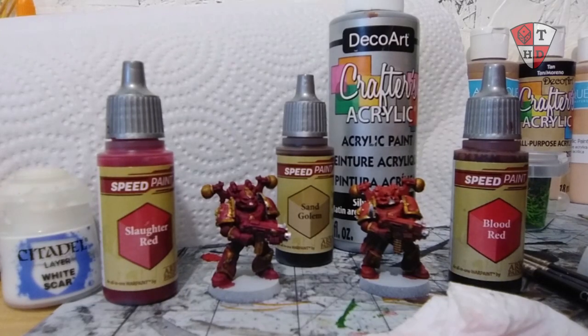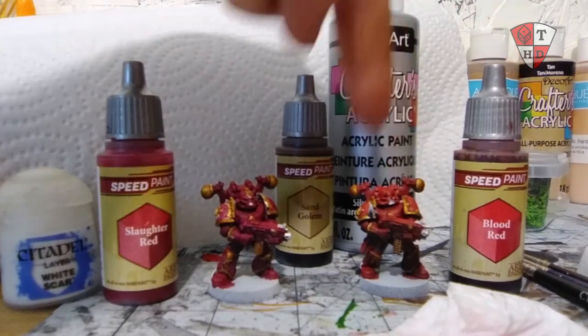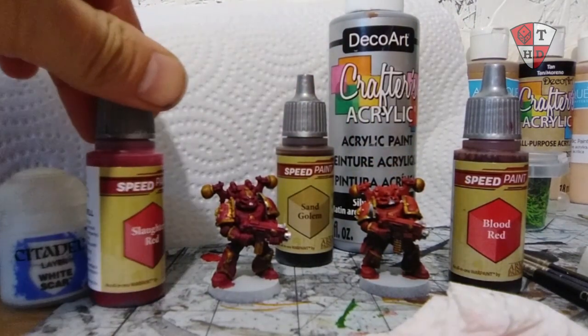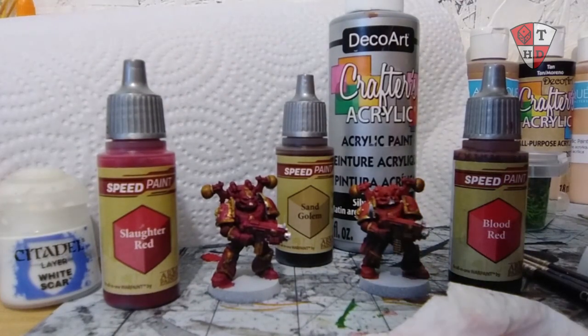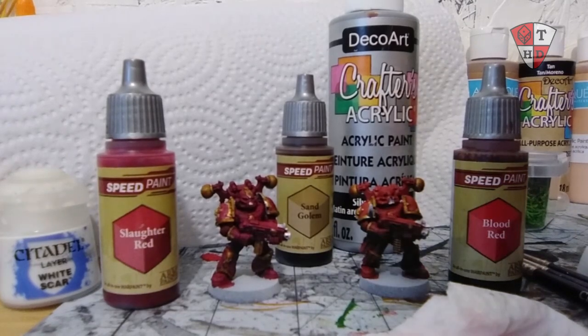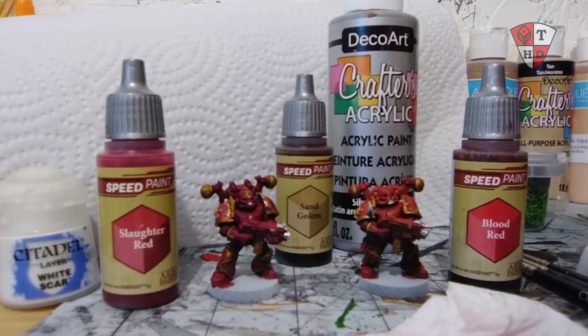Overall I'm quite happy with the results. If I ever had to paint stuff for other people I would definitely use the Blood Red, because that's the color I want to go for — unless they really want to go with a Slaughter Red. Now in my mind, if I'm doing up my Chaos Army it's going to be done quite a bit differently, like I did my Death Guard. And anybody who serves Krone will not be looking like this — it'll be much, much more gruesome.